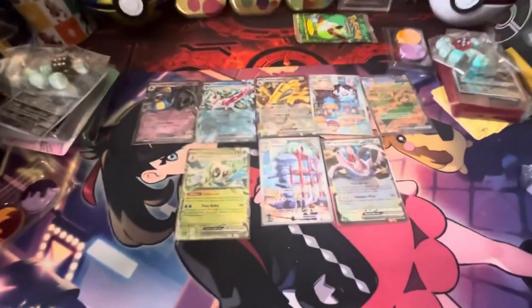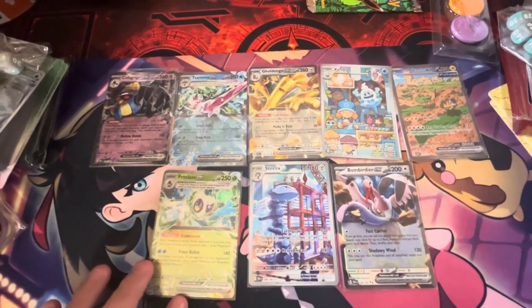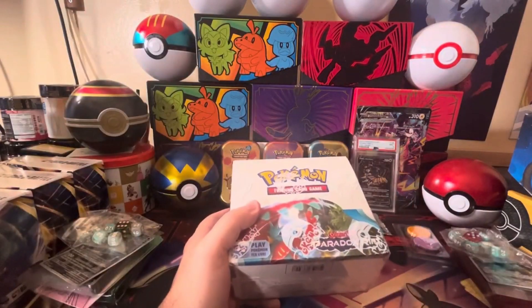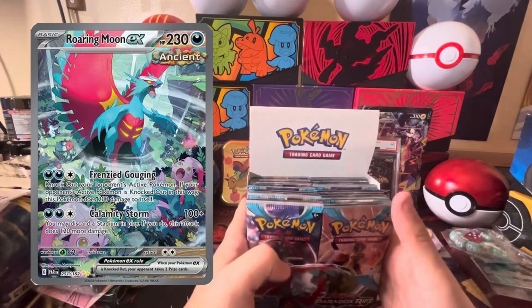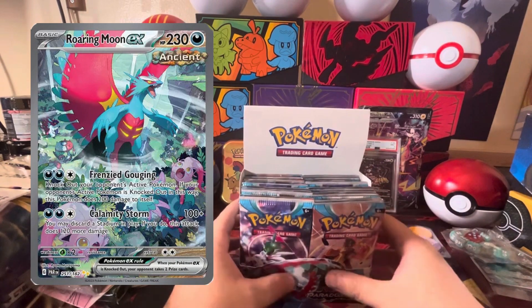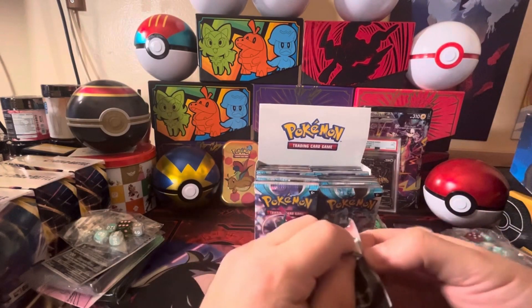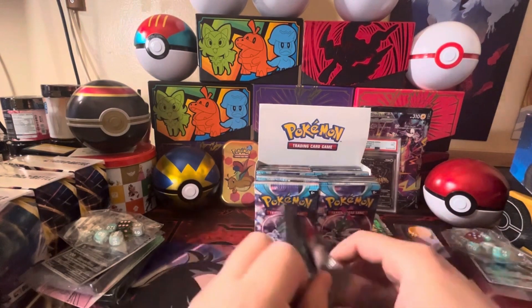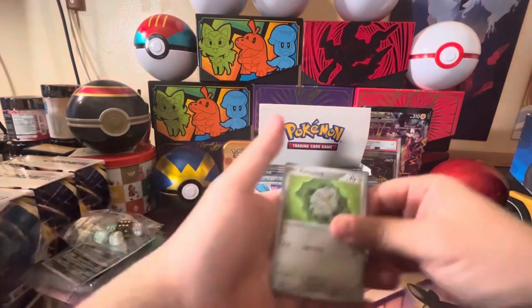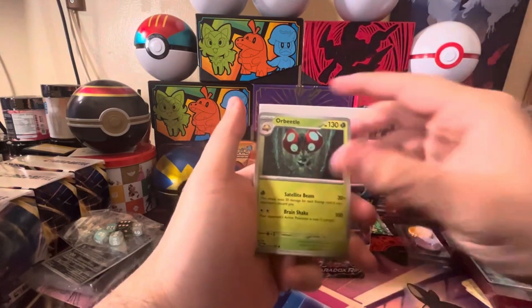The top row is from the Roaring Moon ETB and the bottom row we just got from the Iron Valiant ETB. With this fresh booster box of Paradox Rift — I don't even need the Roaring Moon alternate art, that is my chase card for the set, but I at least want to get one Roaring Moon EX. We have a lot of packs to get through, so I'll try and speed up a bit.